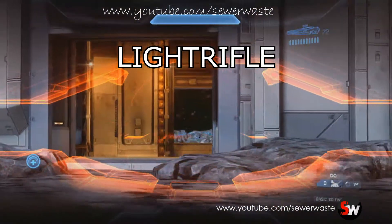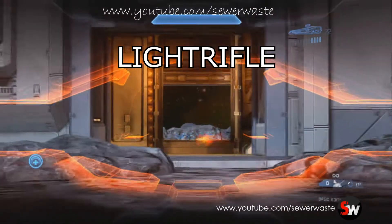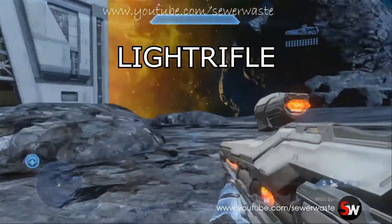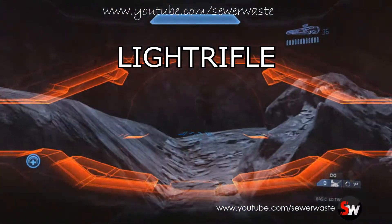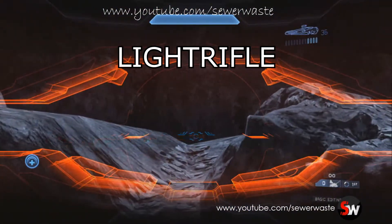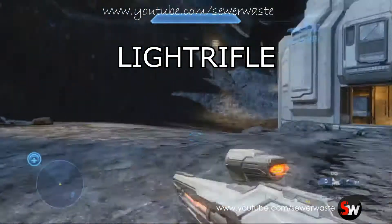This is the light rifle. It's like a carbine — I guess it takes the place of the carbine in Halo 4. It's got a little scope and seems to be comparable with the human battle rifle or DMR. DMR would be a better comparison. It's pretty cool — just like the carbine.